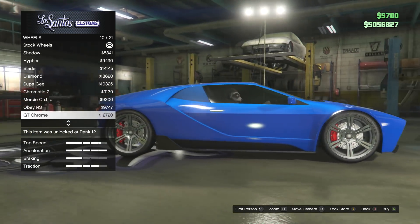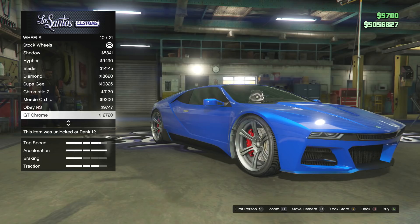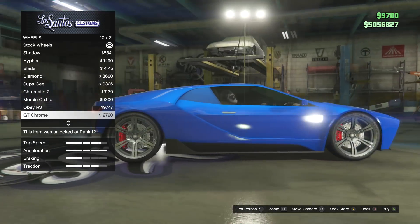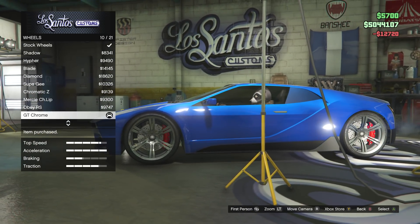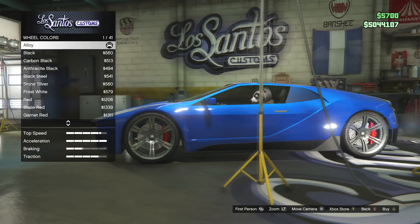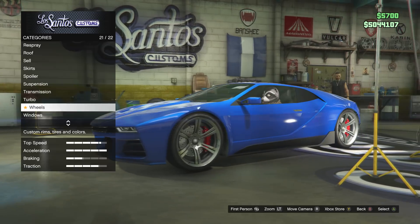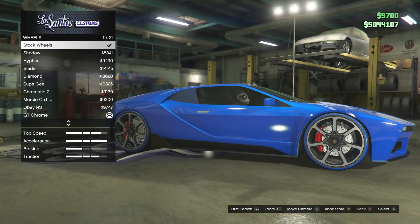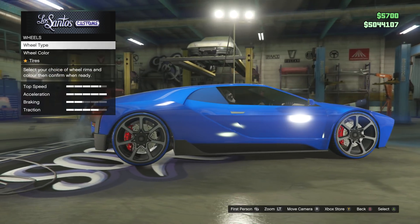Oh, those are the wheels that are on the actual concept car! Shall we go for those and make them black? So I want to do something a little different — let's buy these ones and see what we can do in terms of colour. What do they look like in black? Oh, we can't even do the alloy itself. Son of a bitch, I just spent money for no reason. Just give me back my stock rims please. I'll take those — these are okay anyway, I would have ideally liked those other ones.